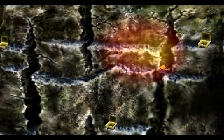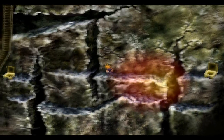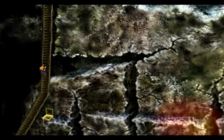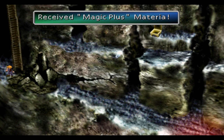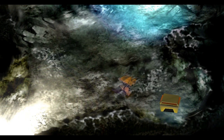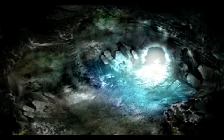You want to head all the way up to this third crack and get in this kind of middle crack here. Head down this ladder — all you have to do is hold down. Once you're at the bottom of it, pick up a magic plus materia and head all the way up now. Go into this cave here — there's a treasure chest in here, power source. Use that on whoever you want.